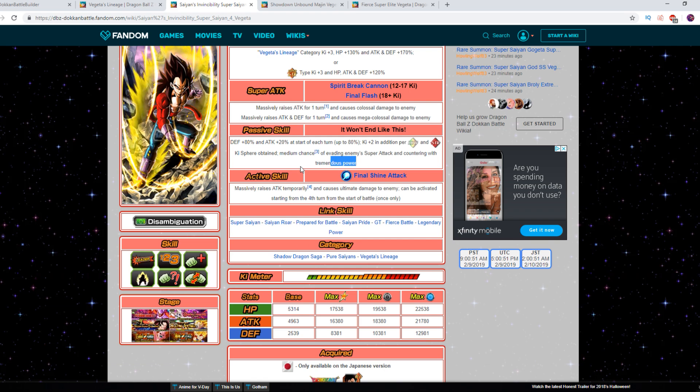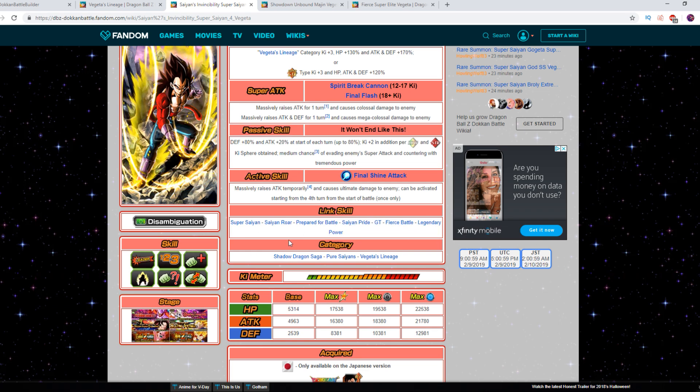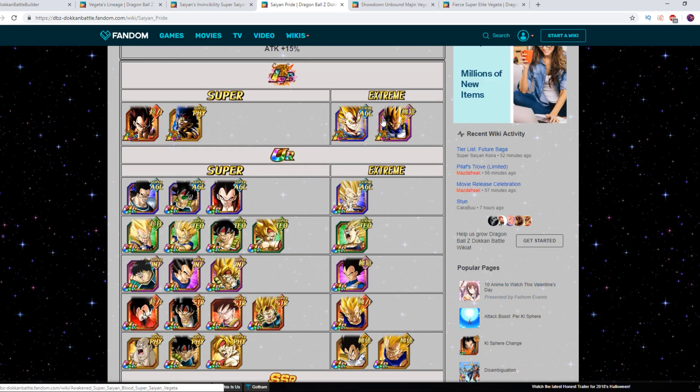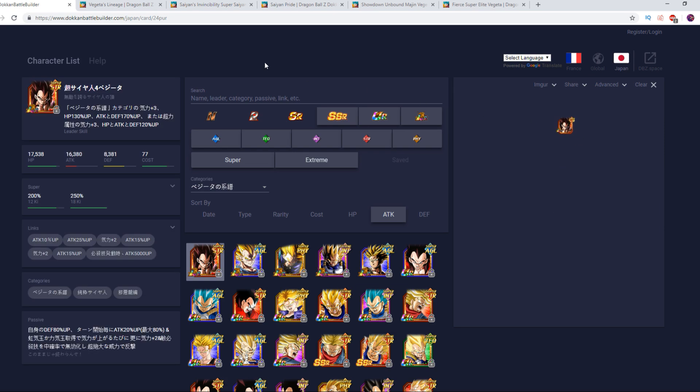Link skills include Super Saiyan, Saiyan Roar, Prepare for Battle, Saiyan Pride, GT, Fierce Battle, and Legendary Power. The main triggers you want to get for him will be Super Saiyan and Saiyan Roar, and of course Fierce Battle — that goes without saying. If you can, you also want to get Saiyan Pride and Legendary Power. There is one unit in particular that does have both Saiyan Pride and Legendary Power.